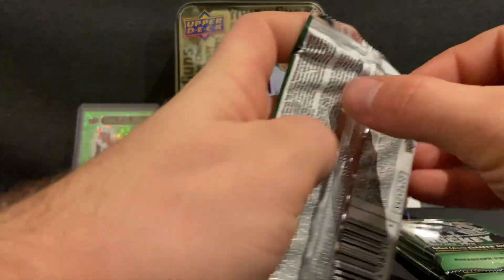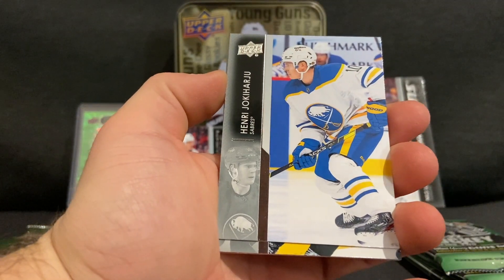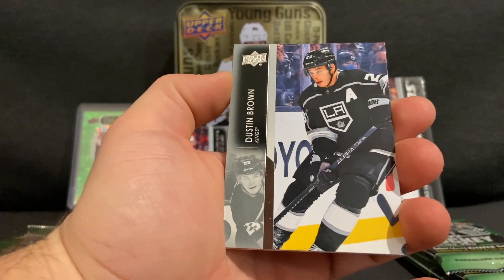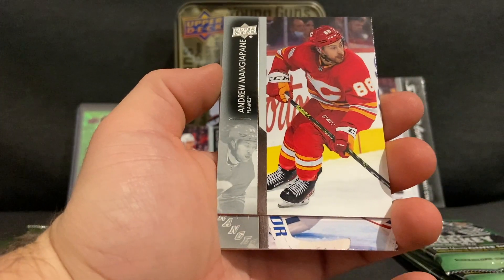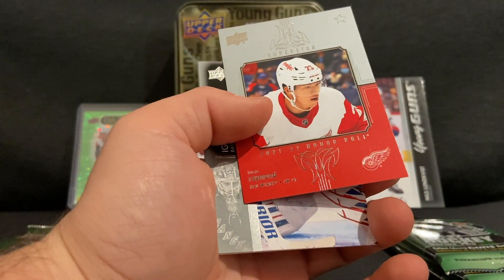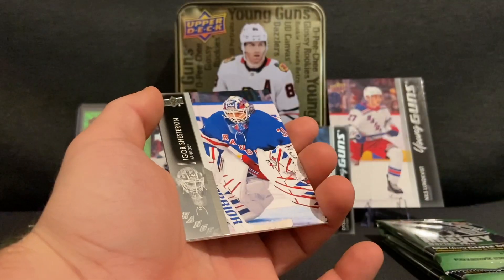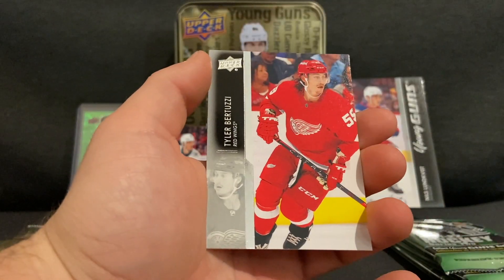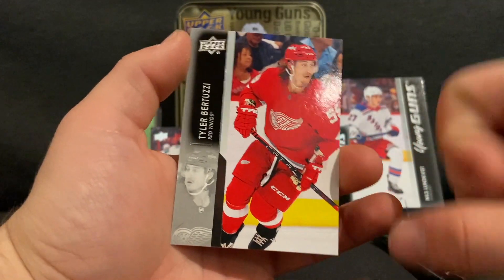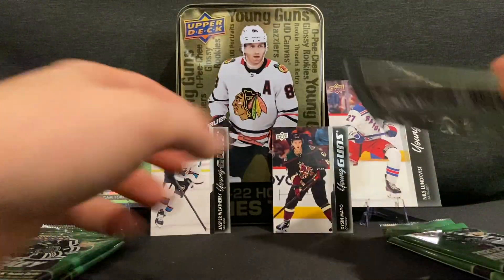Pack number three: Rocco Grimaldi, Henri Jokiharju — who I've actually been pulling a lot recently — Dustin Brown, Andrew Mangiapane, and a Superstar Honor Roll of Lucas Raymond, which is a very nice card. Then Igor Shesterkin, Tyler Bertuzzi — who is now a Bruin — and Patrick Maroon.